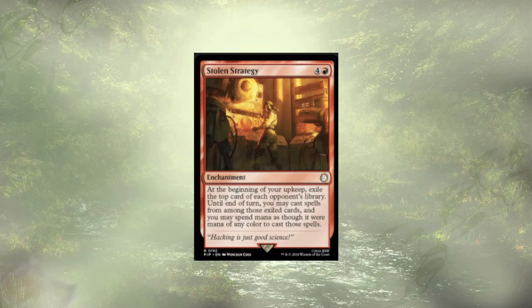Stolen Strategy follows up our Raider. It's a 5-cost enchantment. At the beginning of your upkeep, you exile the top card of each opponent's library, and until end of turn, you can cast spells from among them, spending mana as though it were any color. I think it does better work in other decks — specifically decks that care about exile or controlling things you don't own. I might put it in my Prosper deck or a Doctor Who deck, but I don't think it belongs with Caesar's Legion.